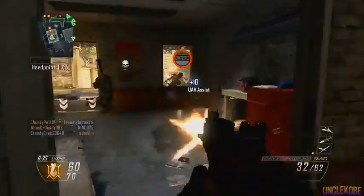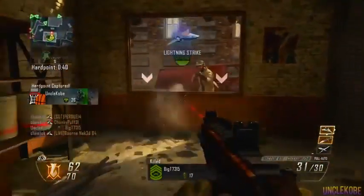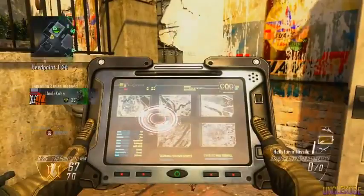The first thing I want to go over is your class setup, because a couple of these things are very important to equip. Starting off with your weapon — this is all personal preference — but I do recommend an SMG with either fast mags or extended clip if you have it, because you're going to be seeing multiple guys running at you all the time.